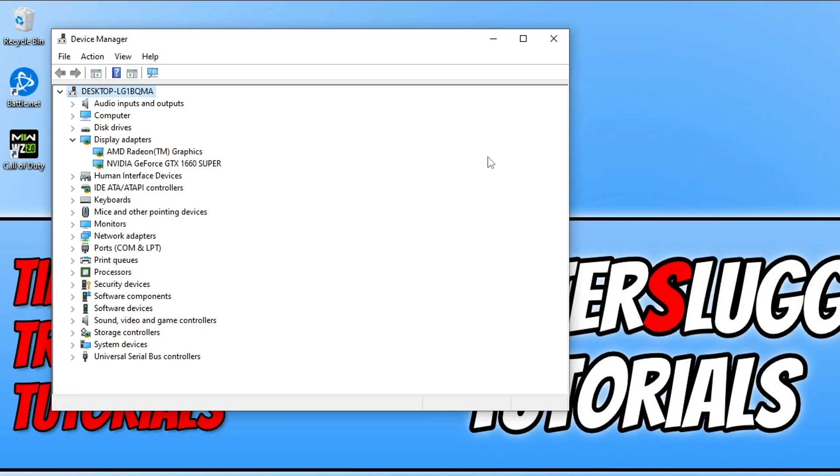First I'm going to show you how to update an Nvidia graphics card. So if you have an AMD graphics card, click on the link in the description below to skip to the AMD part.